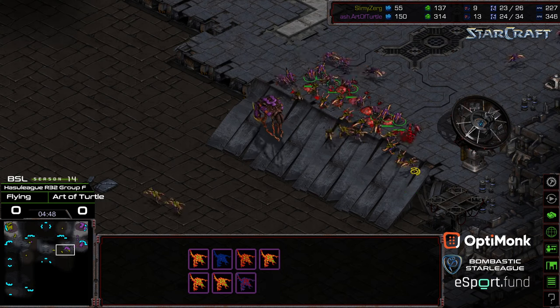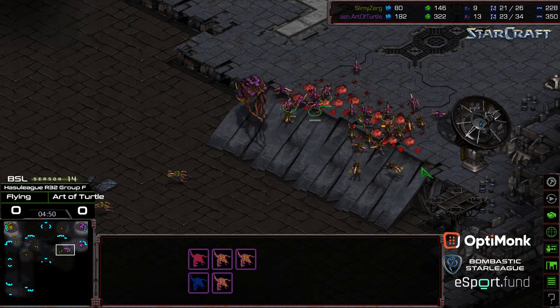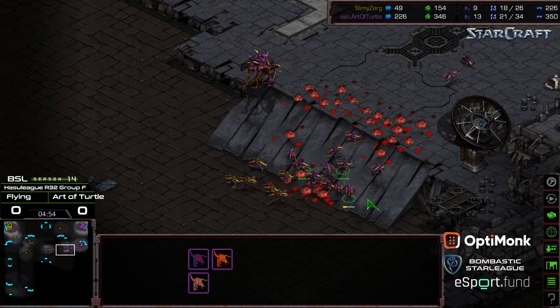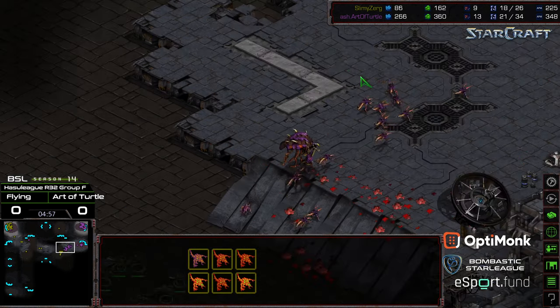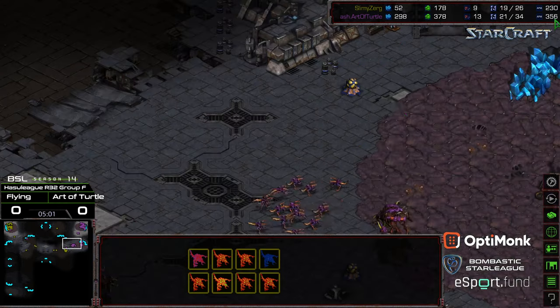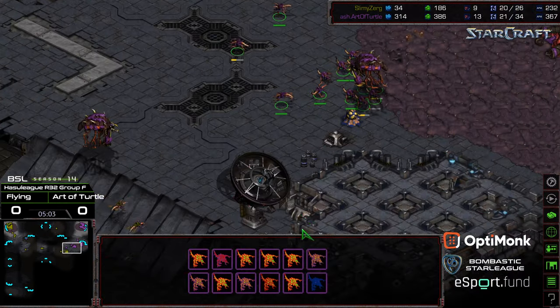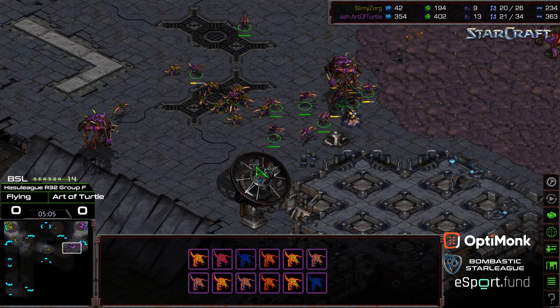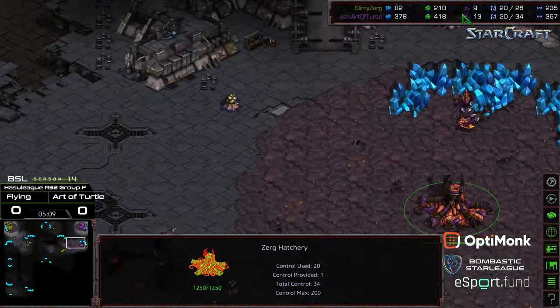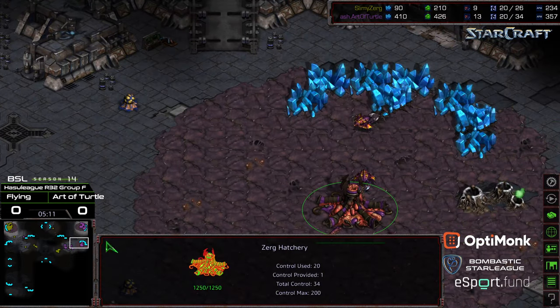These two Overlords are exposed, so Art of Turtle might end up falling behind. Right now he's got a big lead in drones, but he might end up falling behind if two of those Overlords get picked off out in open field. Zerglings engaging on the ramp — Flying feeling the pressure to get something done, and unfortunately the concavity is working out for Art of Turtle with the close reinforcement point. More Zerglings scooping up. Maybe he was hoping there was a skip of Zergling speed, but there wasn't. There are just overwhelming amounts of Zerglings and a close reinforcement point with drones already mining.